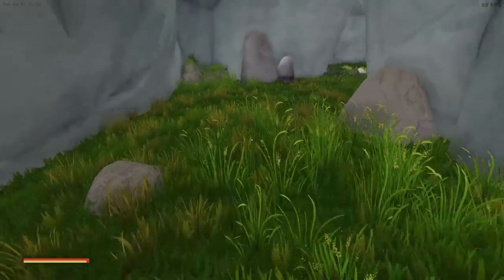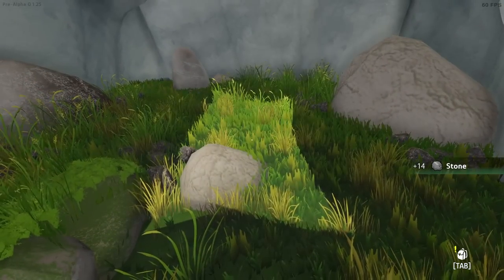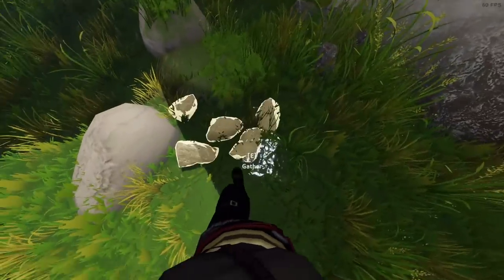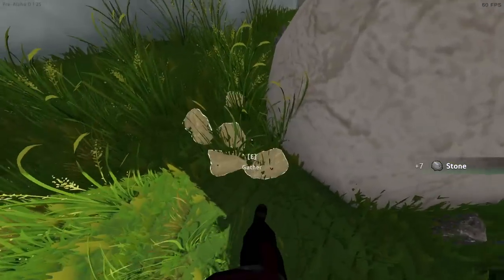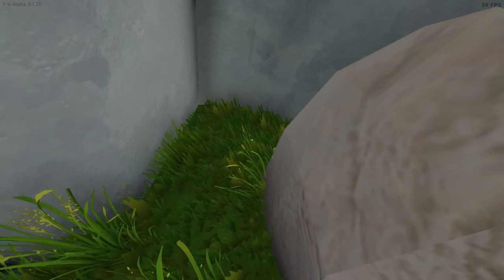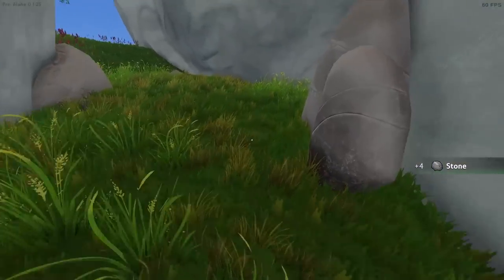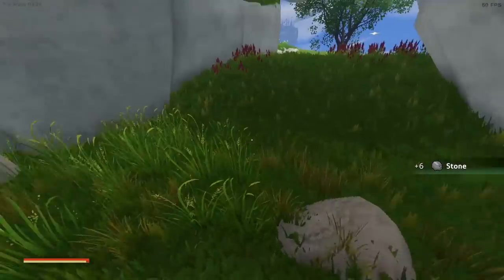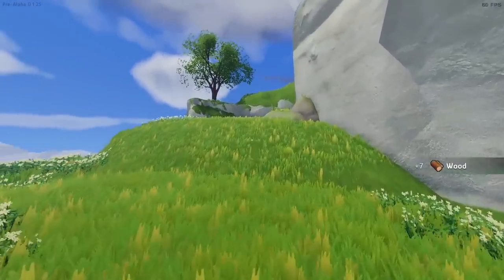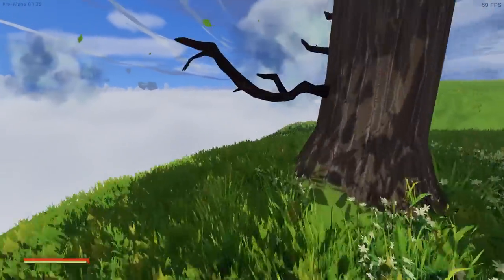Now we're on another island and it has stone down here - we're going to grab all the stone. This game is super early access. There's no audio options - I had to use the Windows audio mixer to lower the volume. I want to pre-warn you: when you go to an island to fight creatures there's going to be no sounds on those islands, which is really jarring. That's the only bad thing I could say about the game so far.